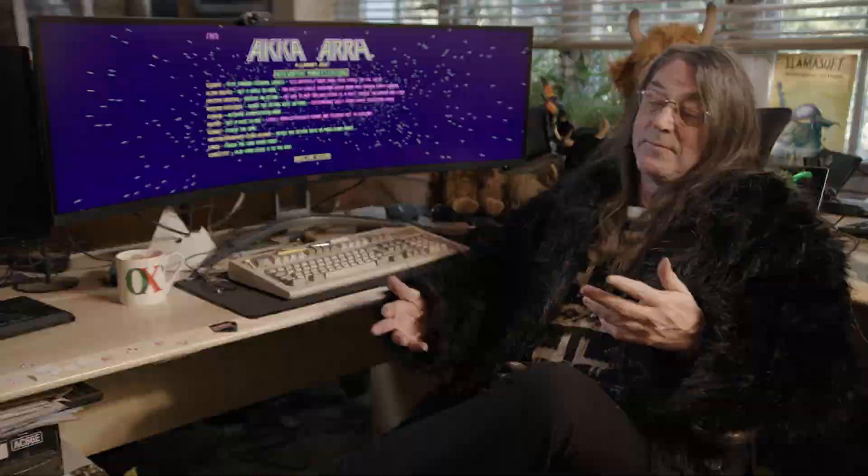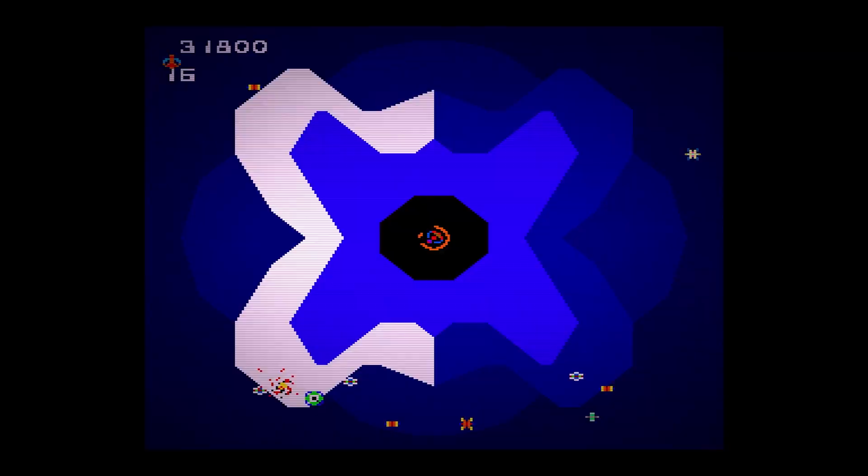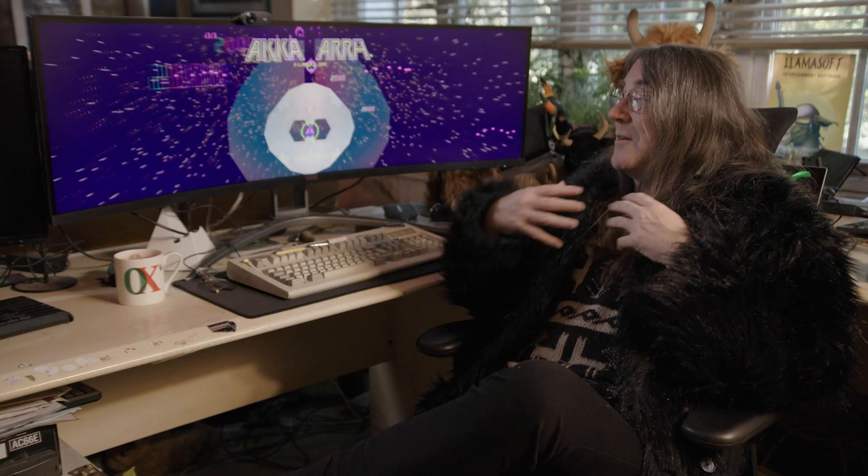In the original arcade game, there was a notion of a shield, but you didn't really know how much shield you had left. It was just that after a while being attacked, you would die. This version gives you a much more definite indication — I've only got three pods left, I'd better be careful. It makes it a bit more obvious what it is you're defending.